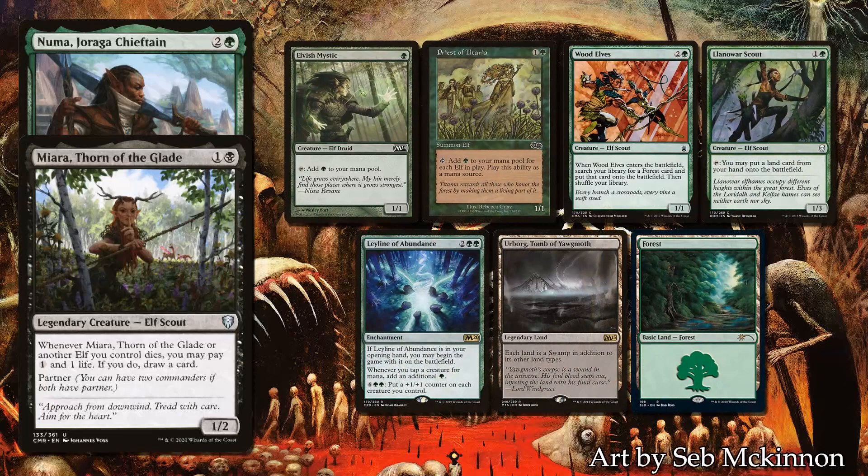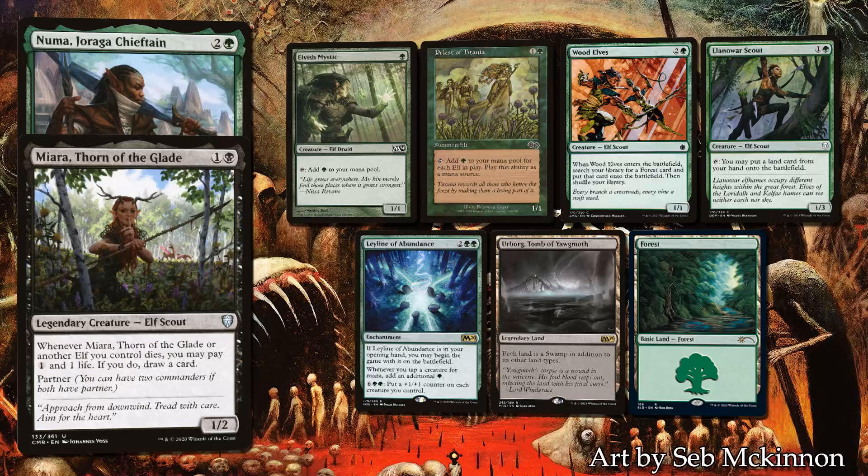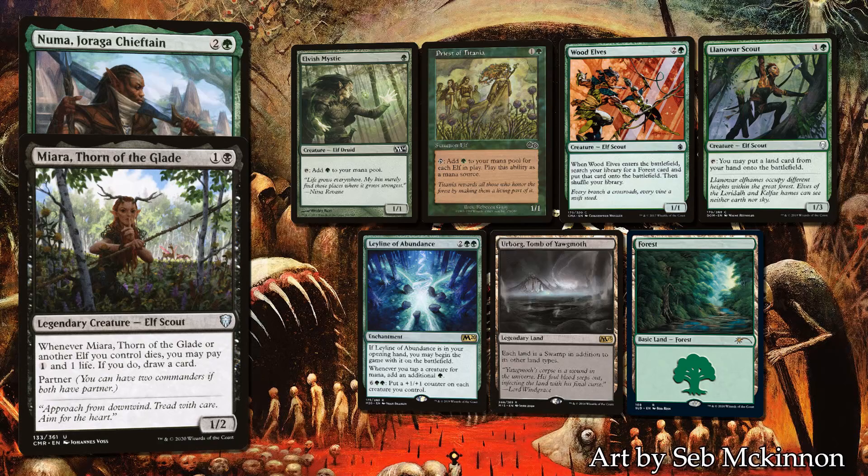BT's opening hand contains — you guessed it — 2 lands: Elvish Mystic, Priest of Titania, Wellwisher, Lanowar Scalp, Leyline of Abundance, Urborg Tomb of Yawgmoth, and a Basic Forest. While he may only have 2 lands, the whole hand screams mana. He will be getting the Leyline on board as a pregame action, making both his mana dorks even more valuable.